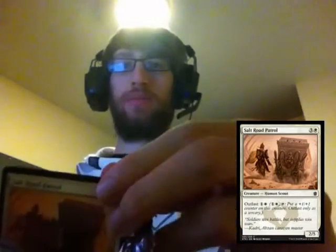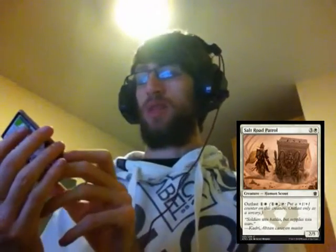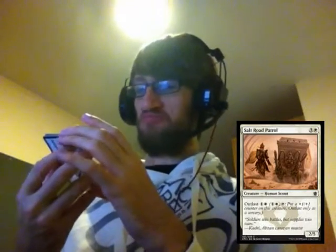There's a bit of crackling in the packs. We get straight in with a Salt Road Patrol — three and a white, Human Scout with Outlast. It's a 2/5, seems a good defender. It has Outlast so it can give itself a counter, which in Abzan is all the abilities. In other decks it's not so good.